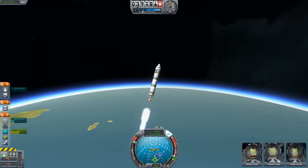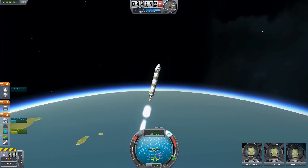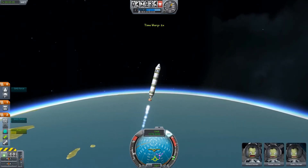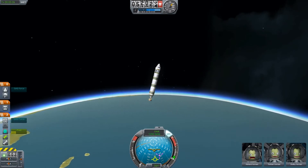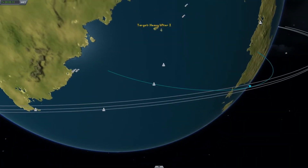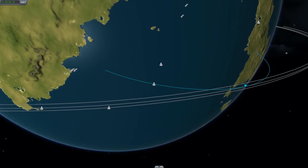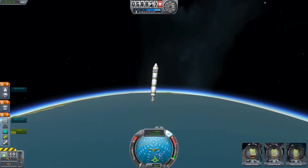What I want to do is try to get into a 100 kilometer orbit as always. We won't have enough fuel to go any further. The apoapsis is already at 93 kilometers, so let's just drift there.